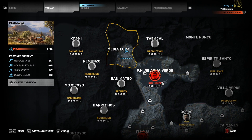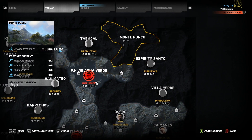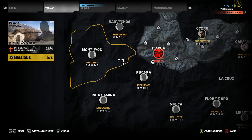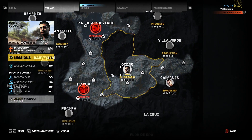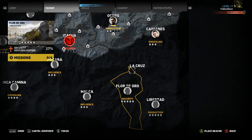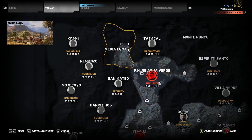Right here — have you noticed it? It just has weapons, essentially, skill points, and bonus medals. I like doing little things like this because I want to find certain weapons I like. There's another one right here, and I think that's it — only three things. I've paused on the little missions; you can see 'production' — I'm gonna do production then go to smuggling real quick, but I want to see what I can find first.